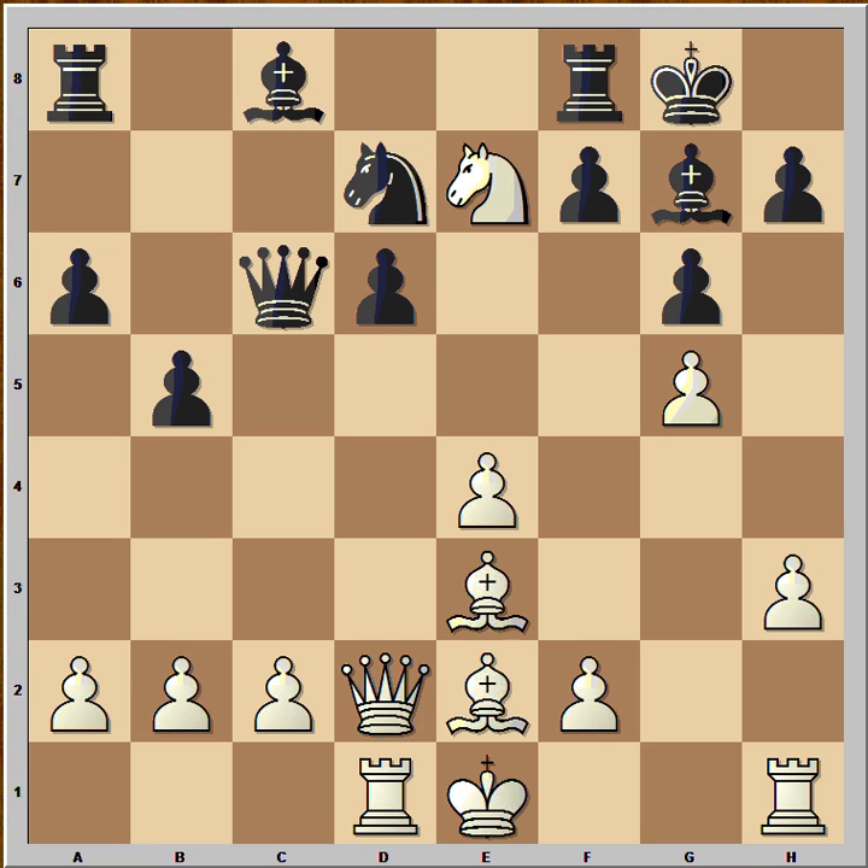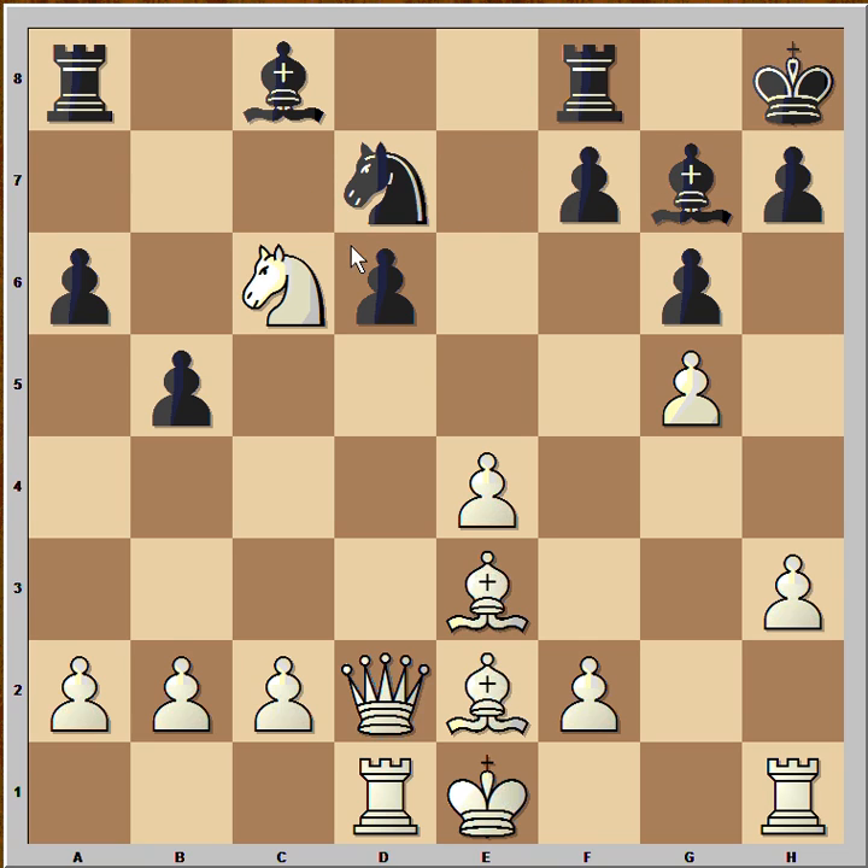White's knight jumped to E7 with check. And after black played King to H8, the white knight kicked the queen in the jaw, and she died. As a result of her death, black resigned. What a tragedy. What a powerful knight.